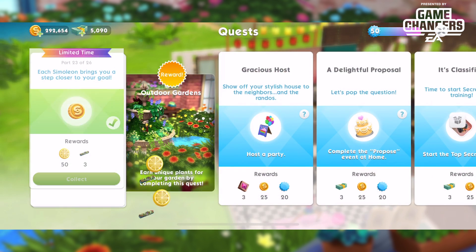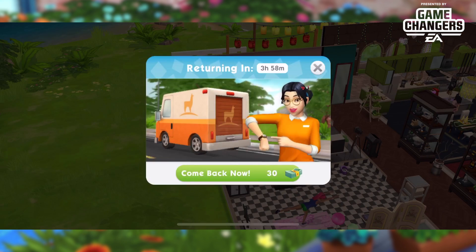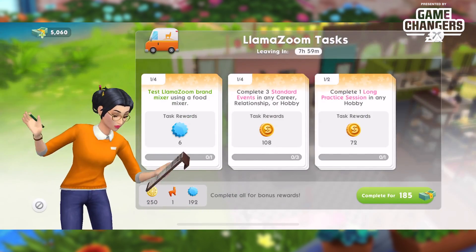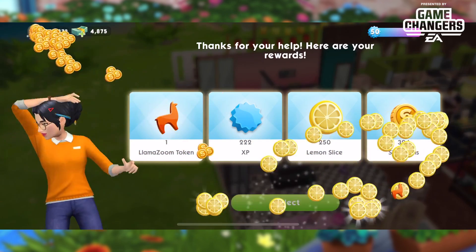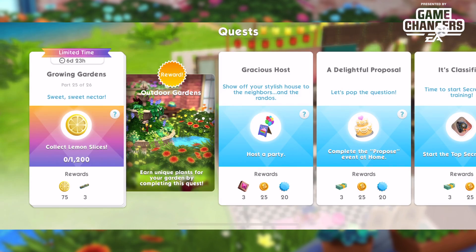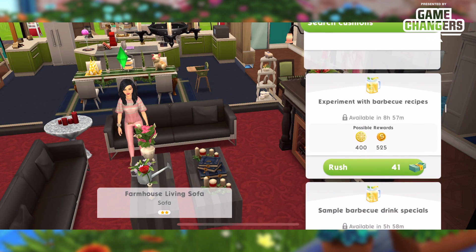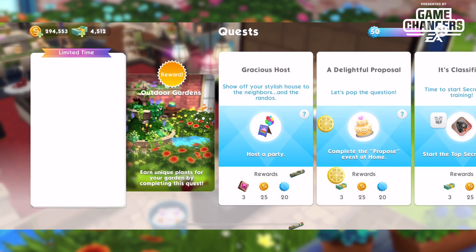Part twenty-four — Emily, come on back! LlamaZoom for product insights at 185 this time; we collect all our goodies, watch Emily do her dance, and move on. Part twenty-five: collect 1200 lemon slices — we'll do the experiment with barbecue recipes event three times, and we're done. 1200 lemons collected, moving on.